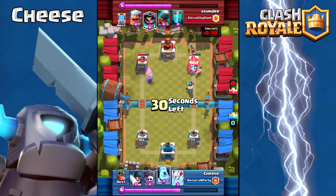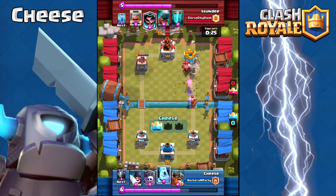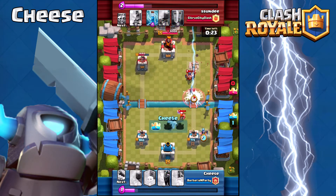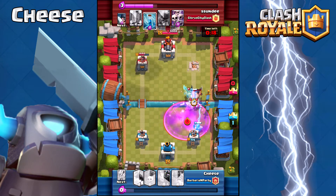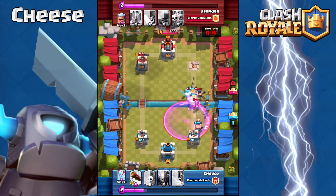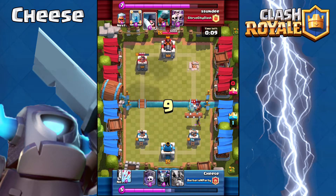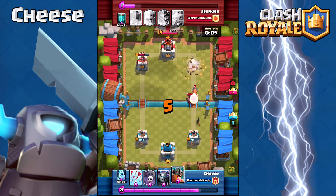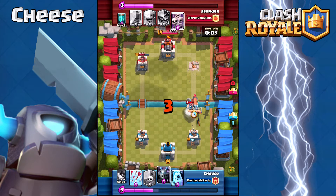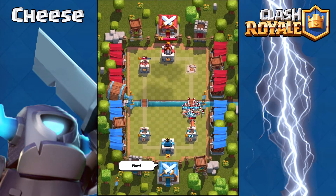I'm seeing a ton of Executioner in this challenge, so I would heavily recommend some sort of counter — whether it be Elite Barbs, your own Executioner, or Ice Golem, which works very well because it just moves its throw out of the way. Be careful of the Tornado though. The Battle Ram, if you can get it to connect, works really well because there's nothing they can do to stop the Barbarians afterwards.